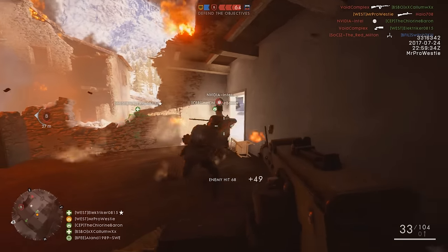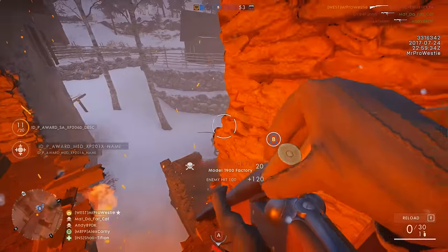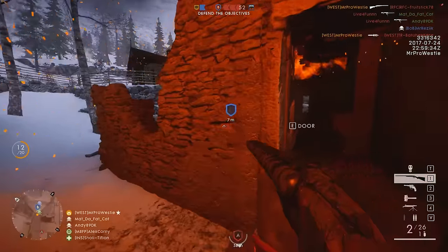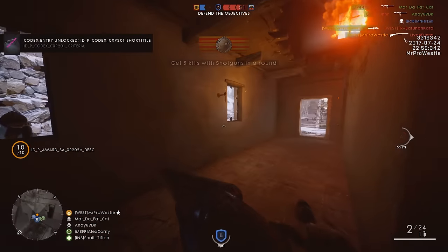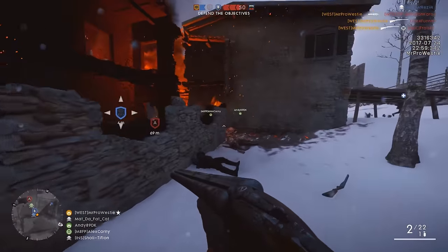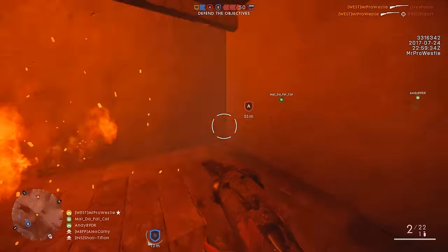We're going to start with the Assault class, and that means the Double Barrel Shotgun and the Maxim SMG. Starting with the shotgun first, or to give it its proper name, the 1900 Double Barrel Shotgun. Two variants will be available for you to unlock: the Factory and the Slug. The Factory allows you to fire one shell at a time, or you can switch the fire mode and fire both shells at once — double the pain for the enemy in your crosshair.